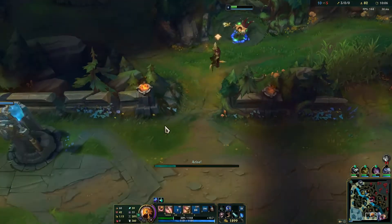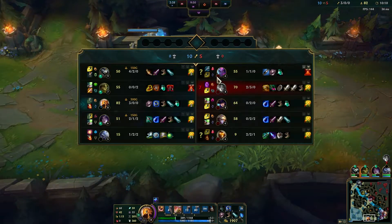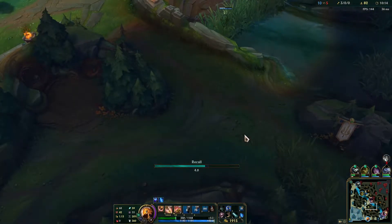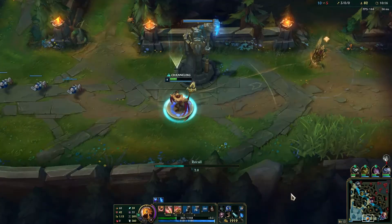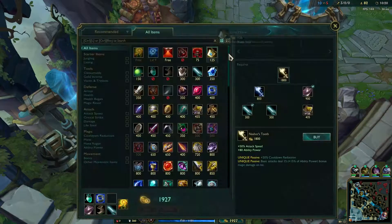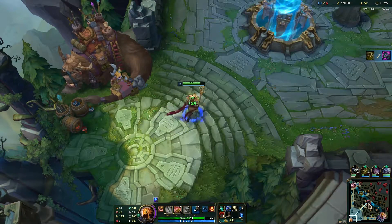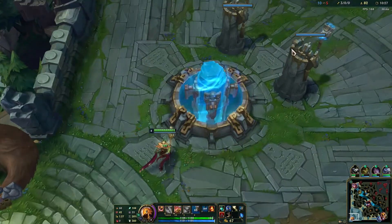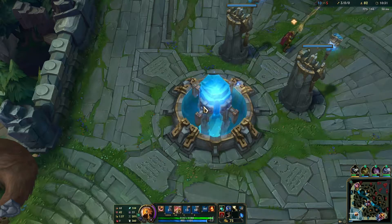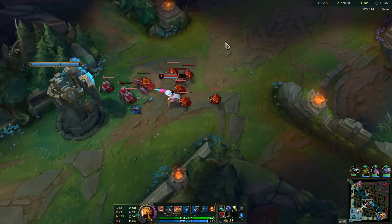I'll use my E-Q here to extend the range — we have ultimate up as well. They must have had a ward somewhere here so they could see me waiting. We need to watch out, Eve might be going for bottom side now. Of course every time you recall you can E over this wall and then use your Q to extend the range so you can get back to lane faster.